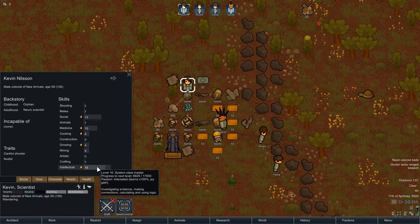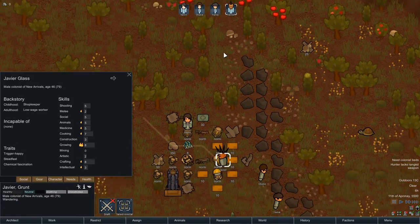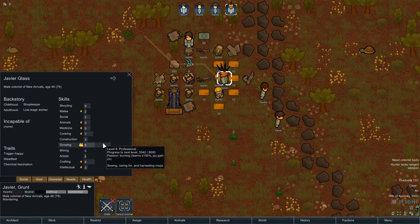This one is going to be a good researcher and warden. We've got Chogue — masochist, psychically sensitive, not really good at anything in particular, artistic with a bit of growing. We've got Yamma who is a green thumb and also has chemical interest, so he must be a scientist. And then we've got quite a few that are good at growing — that's good to see.